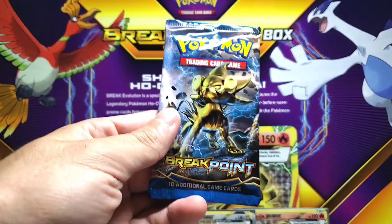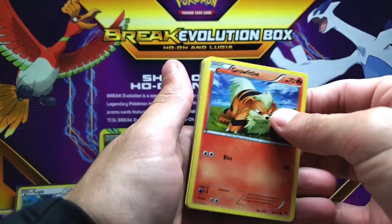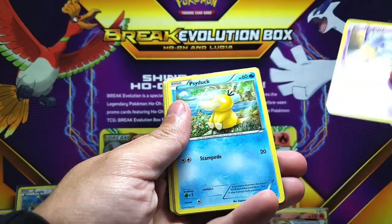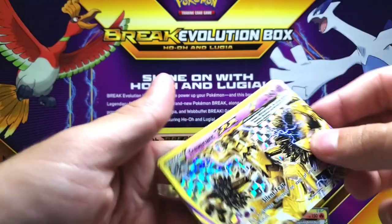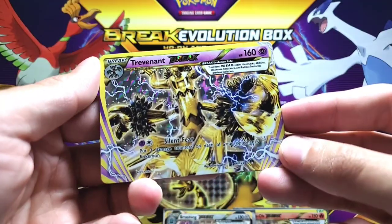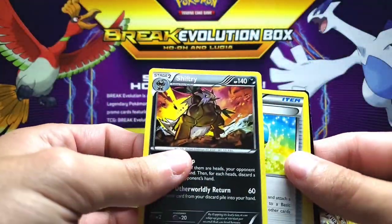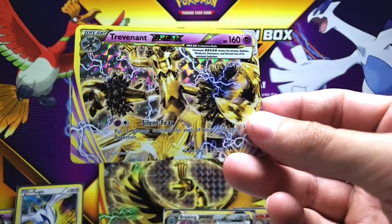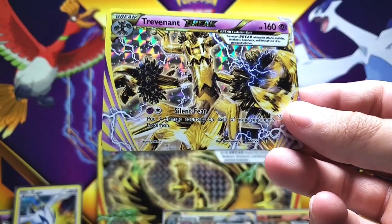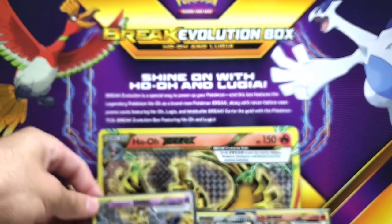Now down to our last two packs. We're going to start off with XY Breakpoint. We got a Growlithe, an Espurr, Psyduck, Seedot, Furret. Oh my goodness gracious — we got a Trevenant Break! And then a Shiftry regular rare. My goodness gracious, another Trevenant — it's another Break card! Come on, guys. We pull so much fire, I don't even know anymore.